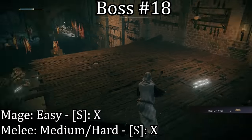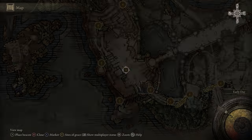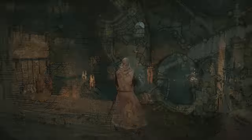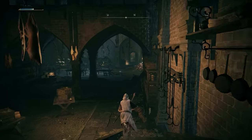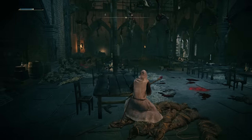The 18th boss, which isn't really a boss, is located again in Stormhill Castle — right here in this room. I may or may not have already killed him, but if you go behind him you can unlock a shortcut.